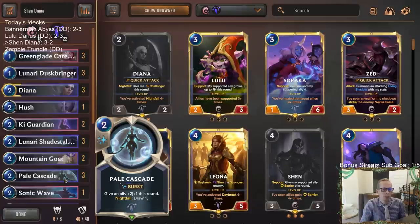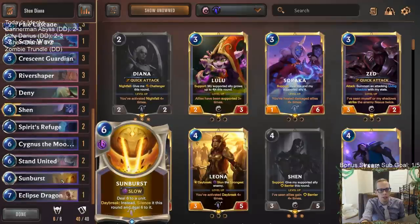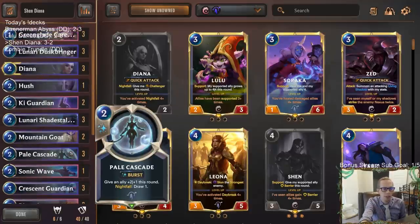That Fiora game — I really should have just played the Pale Cascade even before combat. Either we draw Deny, which would have been great, or Sunburst. We basically had Deny and Sunburst as outs. If we'd drawn the second Sunburst, I could have played it before combat, and they wouldn't have had mana to play Judgment since they'd have to save their Fiora. It wouldn't have had the Silence either. I had three outs with about 28-30 cards left — roughly a 12% chance of winning if I had played Pale Cascade first.